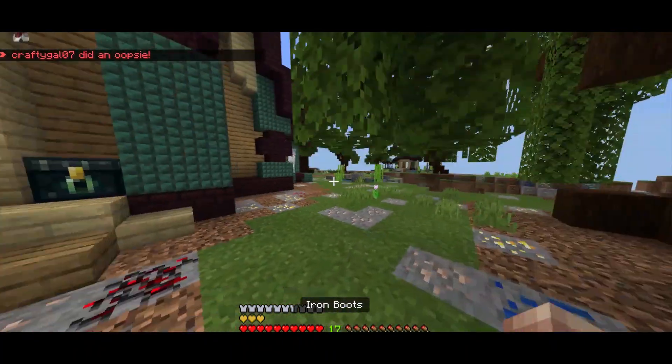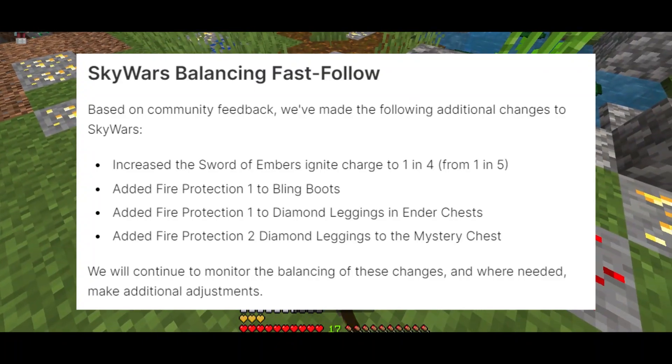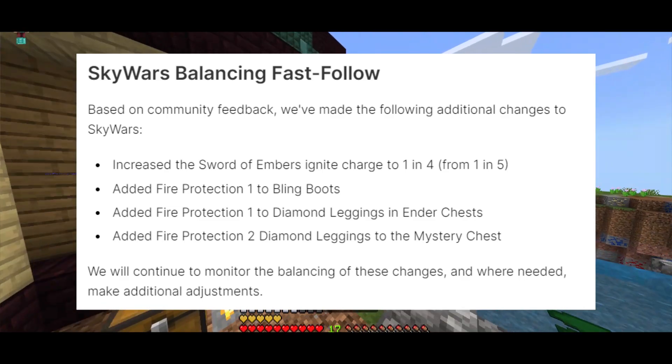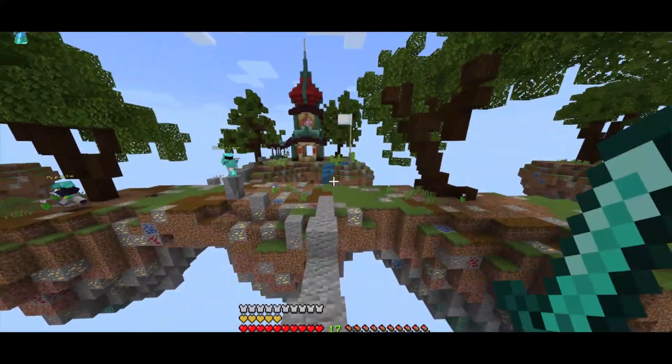They've actually made some follow-up changes based on community feedback. They increased the Sword of Embers' Ignite Charge to 1 in 4 instead of 1 in 5. They added Fire Protection 1 in Bling Boots, Fire Protection 1 in Diamond Leggings in Ender Chests, and Fire Protection 2 Diamond Leggings to the Mystery Chest, which is pretty dope.